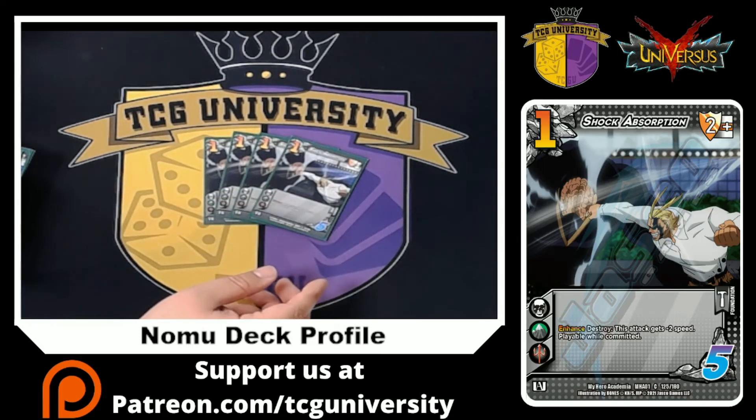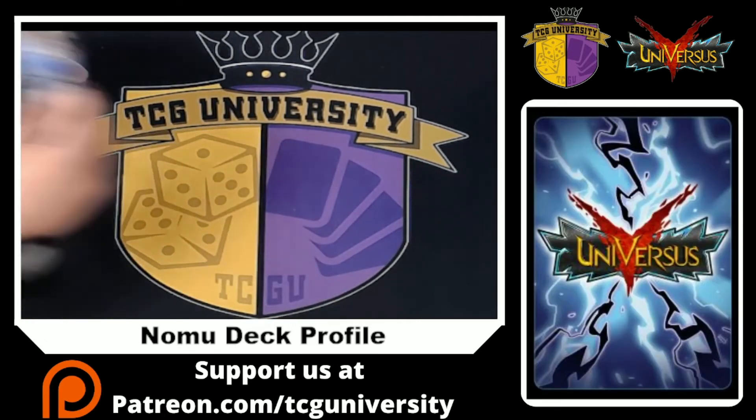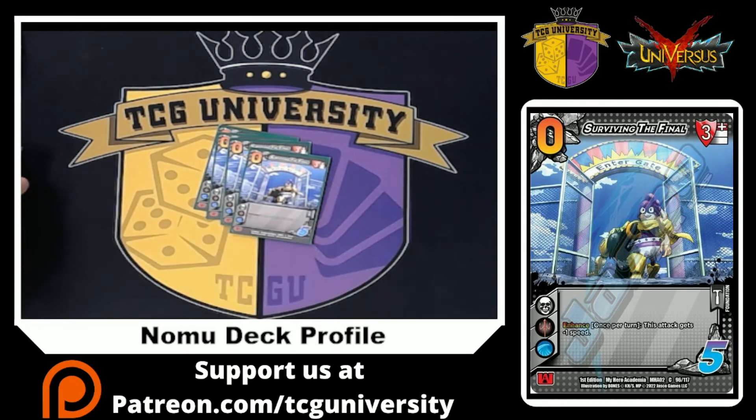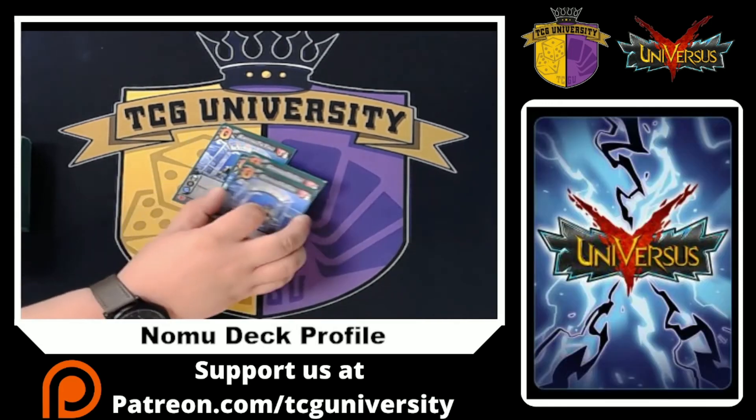Defensively, we are playing four Shock Absorption: destroy for minus two speed — playable all committed. Super easy card. And four Surviving the Finals — there's like no spam in this deck, it's like 12-16 spam. Once per turn this deck gets minus one speed. It's a zero difficulty with a three high block. Makes it so we can play a bunch of big attacks on our turn and still kind of build afterward.